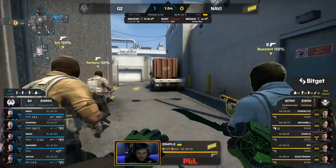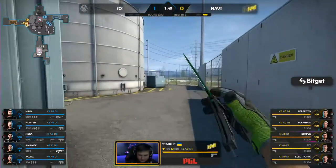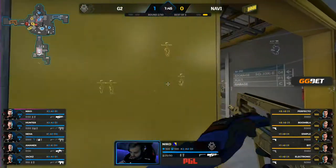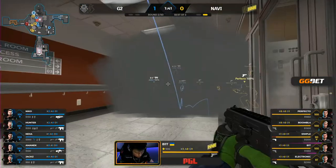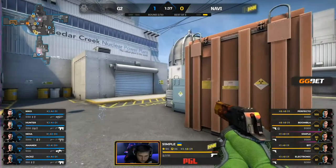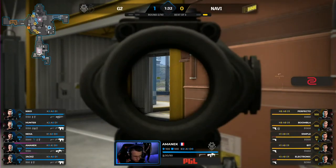Looking like Navi are going to keep this one pretty conservative. A Deagle for Simple, a Zeus in the hands of Perfecto — basically a full eco round as far as it goes. Early nade, chipped on down. It's already rotated lower here. It is Amanek to deal with this, and he has an org — it's a great weapon for the job.